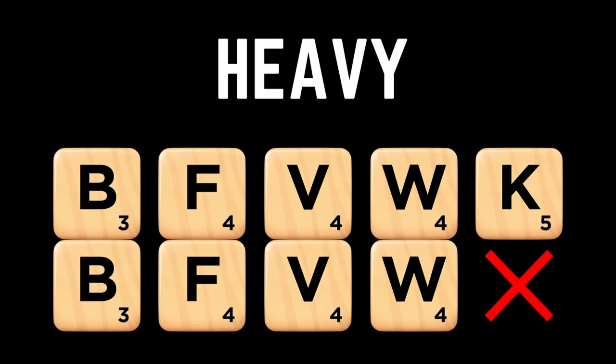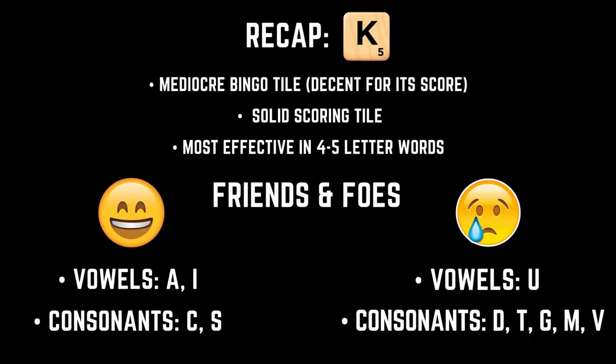Let's recap what we've learned about the K. The K is a mediocre bingo tile appearing in 10% of seven and eight letter words — it won't ruin your chances of bingoing, but it certainly won't help them that much either. As a scoring tile, the K's five point face value is a great start, but a low number of two letter words keeps it from being a truly powerful scoring tile. The K is most effectively deployed in four and five letter words — the more K words you learn at these lengths, the more useful it will be to you.